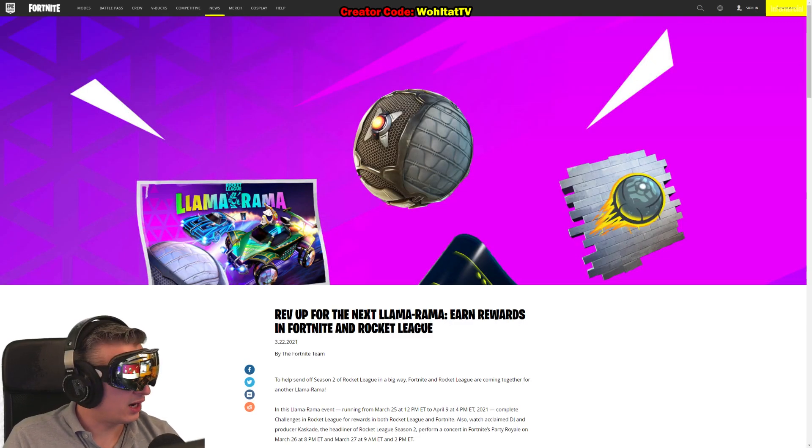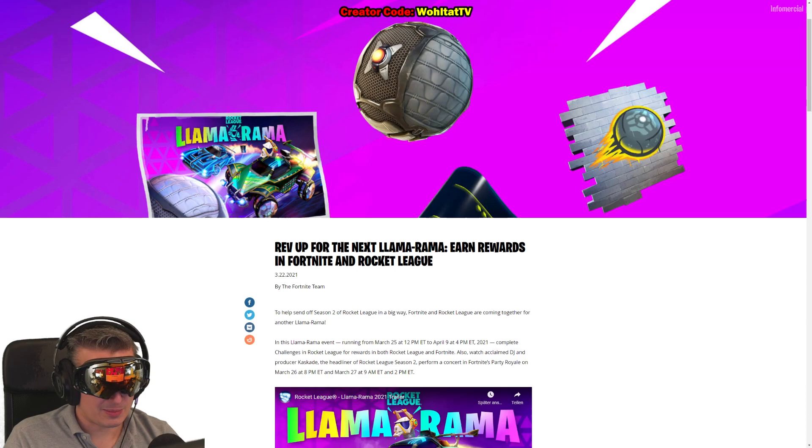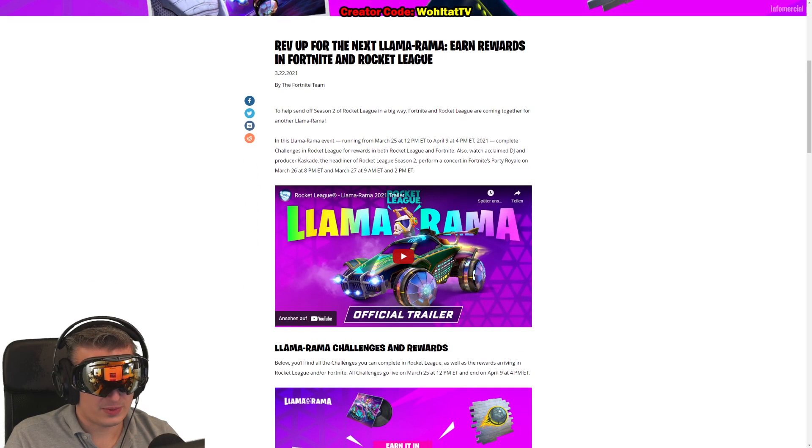Okay guys, here we are on the Epic Games website. Let's talk about the new Fortnite live event, the new challenges, and the new free items we can get. This is the news by Fortnite on the Epic Games website. The Llama Rama event is going to be from March 25 at 12 p.m. to April 9 at 4 p.m. ET.